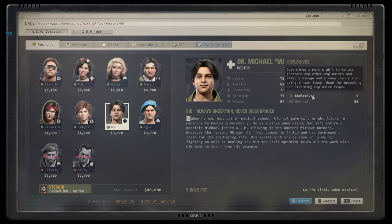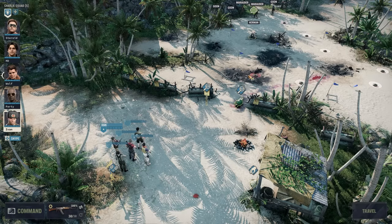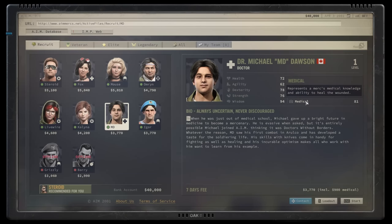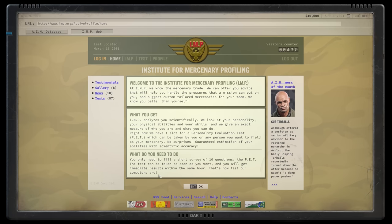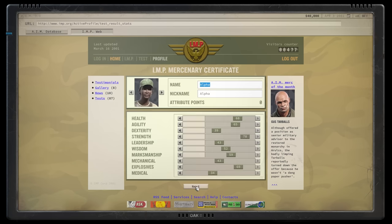Explosives training helps reduce the chance of mishaps when using grenades and other explosives, and it also impacts the likelihood of spotting and disarming explosive traps specifically, like land mines. Finally, medical training is a measure of how well a merc can heal others. These are all important stats in their own way, but I'd say health, marksmanship, explosives, and medical are probably going to be your most vital in the early game. These will keep you alive, hitting your targets with guns and grenades, and speeding up the rate at which you heal after combat.